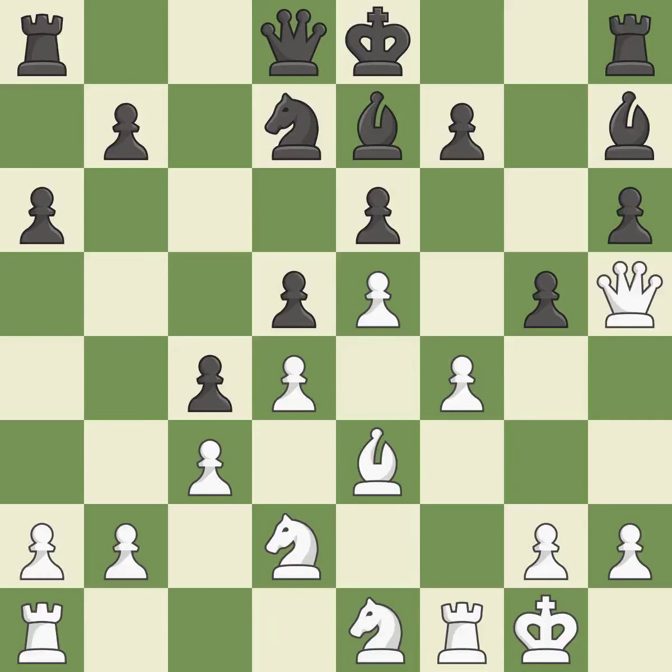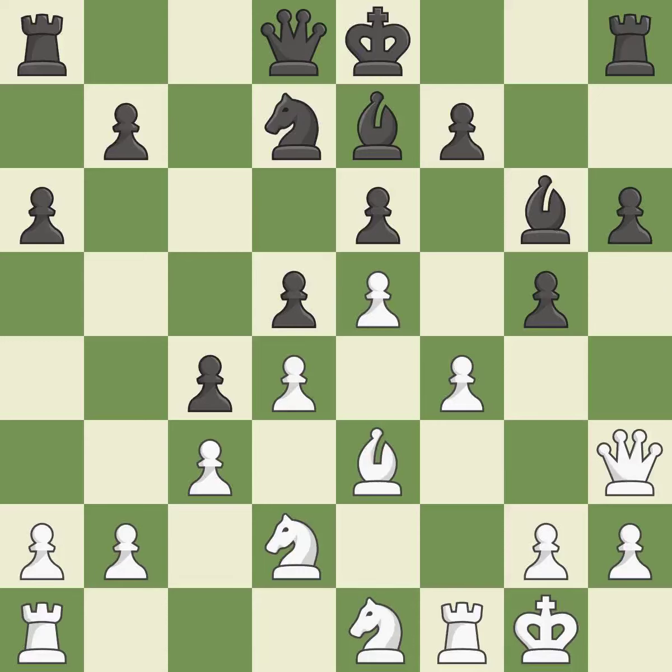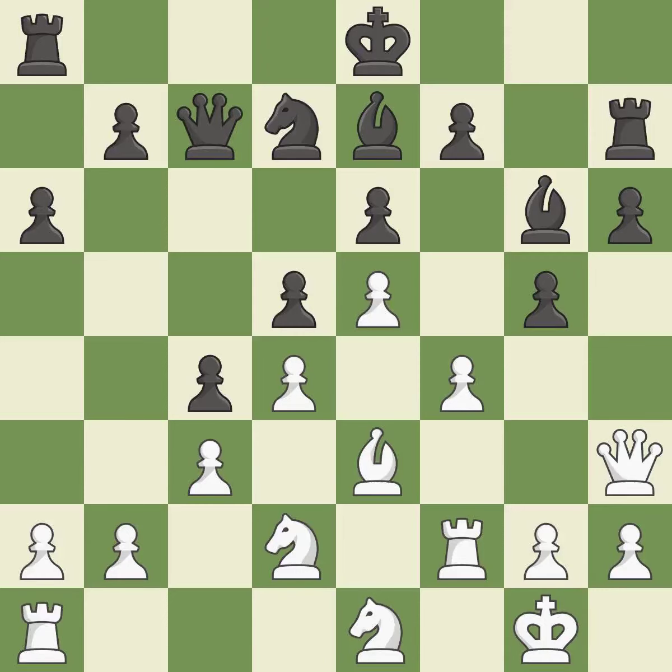Takes back. This threatens to reveal an attack on a pawn — it is best. There was only one good move there. This overlooks an opportunity to threaten winning a pawn — it is a mistake. This overlooks a better way to move a queen to safety — it is an inaccuracy. This develops a rook off its starting square, getting it into the action. It is good. That's not a mistake, but it's not the best move either. Only one move worked there, and this wasn't it. This ignores an opportunity to threaten winning a pawn — it is a mistake.